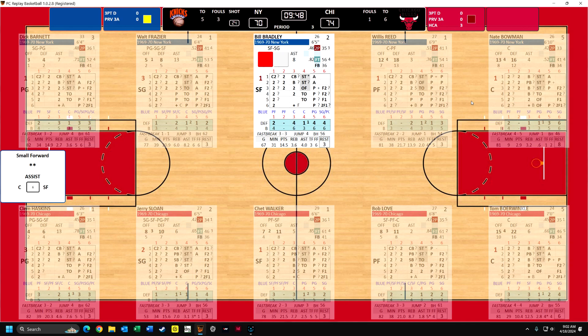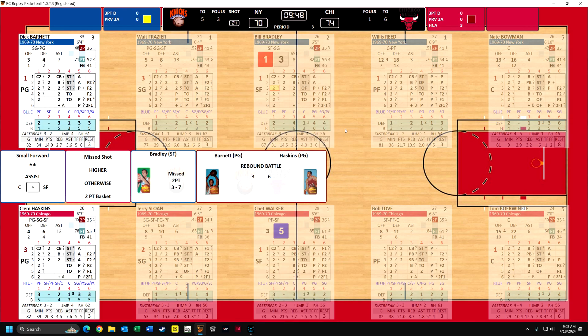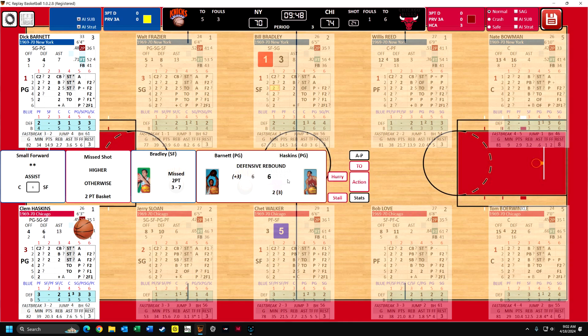Play goes on. Bradley comes down. Bradley is going to shoot, and he will make it if he can roll higher than a three - it's a missed shot otherwise, a two-point basket. So one, two, or three - he makes it, he misses it. And here is the rebound matchup. There's a lot of variability, which is realistic and creates immersion. So some of these offensive rebounders get a boost temporarily. Normally Barnett is a three for offensive rebounding, you can see up here, but he got a three boost to make him equal with Haskins.